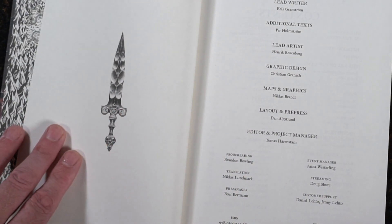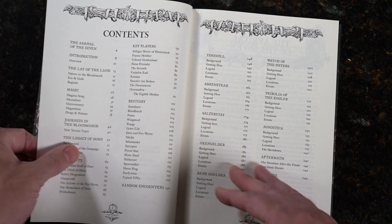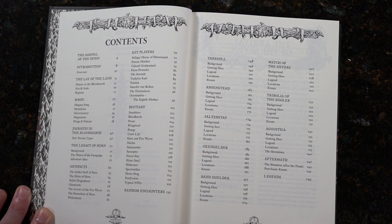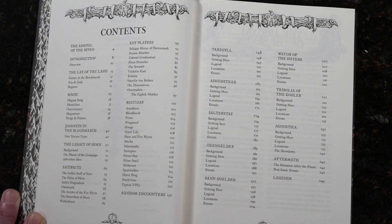There's some very nice art — like a dagger made out of some kind of special stone. We have our lead writer listed. Feel free to pause on the contents. I'll cover just some of the main topics so you get a lay of the land. Free League is really well known for their layout — everything's very clean. You can see: magic, Journeys in the Blood March, the Legacy of Horn, artifacts, key players, the bestiary, random encounters, locations, the aftermath, and something called Legends.